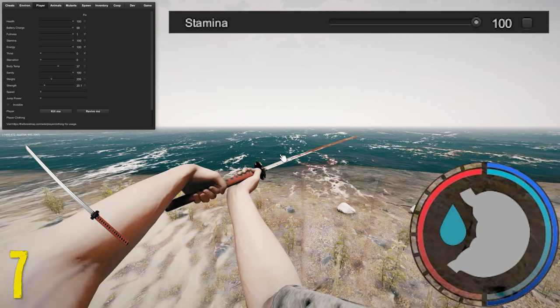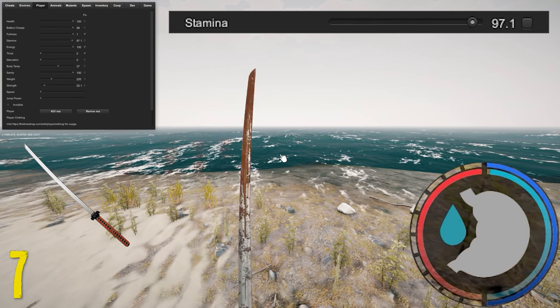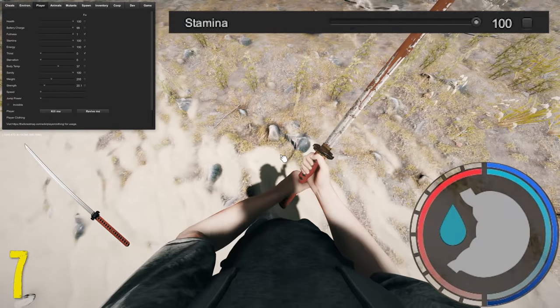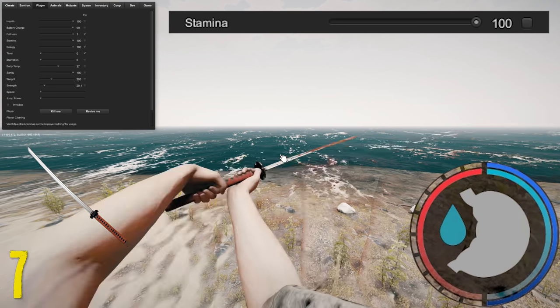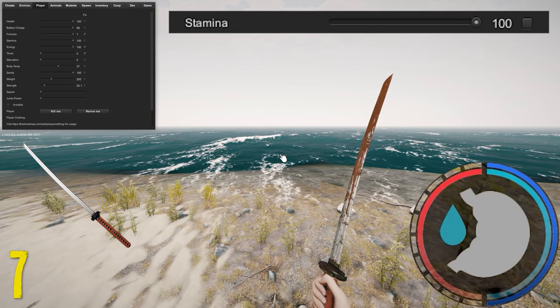Next is the katana, which uses 7 points of stamina. Where the katana falters is its speed and stamina usage — it uses too much for how much damage it does. It's actually good in normal mode, but once you step into hard mode or hard survival you're just going to get wrecked with this weapon. At max strength on hard survival you'll use all your stamina just to kill one cannibal.